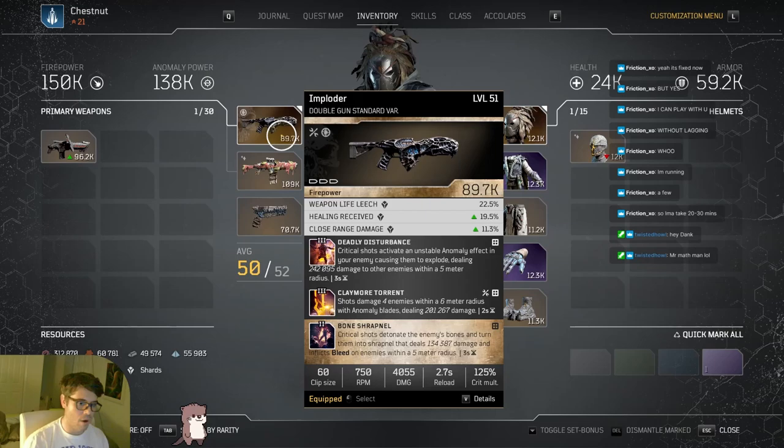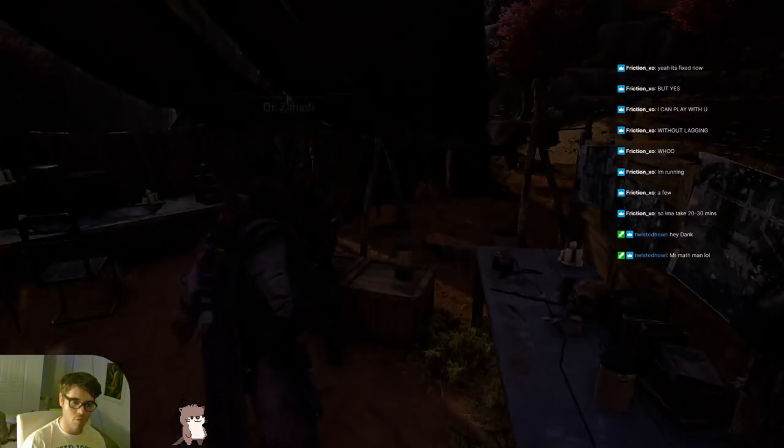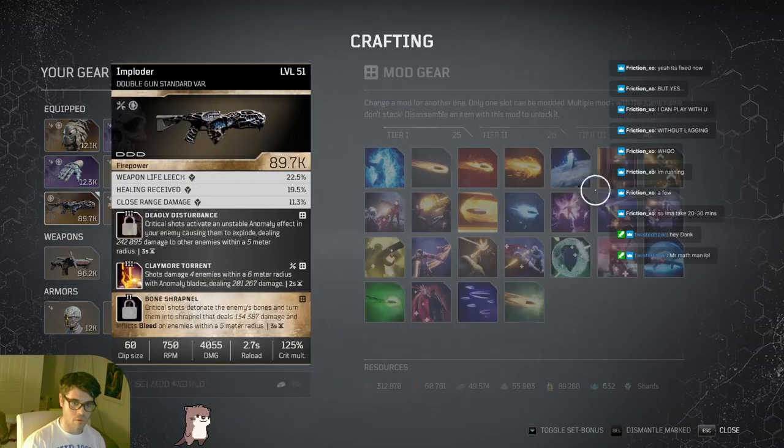That's it for Firepower stuff. For anomaly: I always run Claymore - it's legitimately the best pre-World Slayer anomaly mod for weapons in my opinion. Another I'd run instead of Bone Shrapnel is Kinetic Stomp - really strong, not quite as good as Claymore, but has good range, is meant for close range, and compliments Hunt the Prey well. Deadly Disturbance has also been carrying me pretty hard because I've been getting better with critical shots.